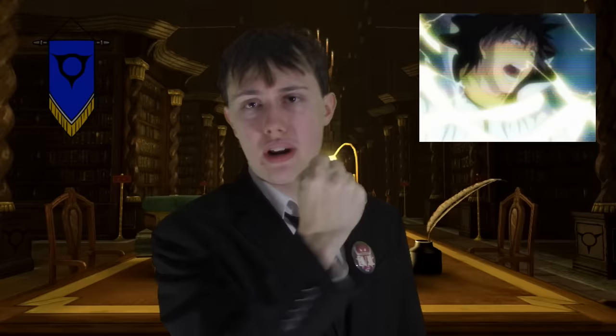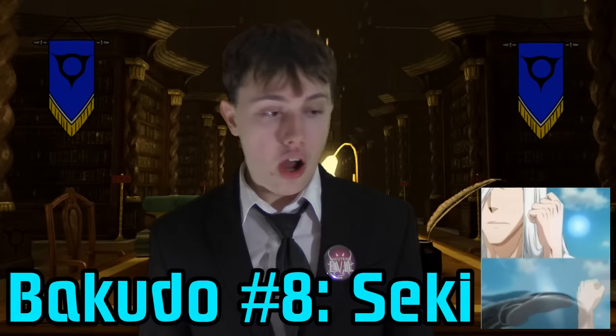Bakudo number four is Hainawa, another binding spell similar to Sai. It creates a swirling energy rope around your hand that you can fling at opponents to restrain them. Think of it as the weaker version of Sajo Sabaku — that's an energy chain while this is more like an energy rope. It's useful for delaying opponents or grabbing onto things like a grappling hook. Bakudo number eight is Seki, first used by Uketake. It creates a round shield on the back of your hand; anything that contacts it gets blasted away like a shockwave.